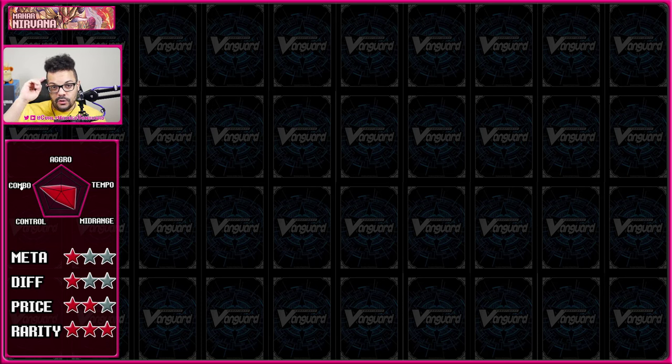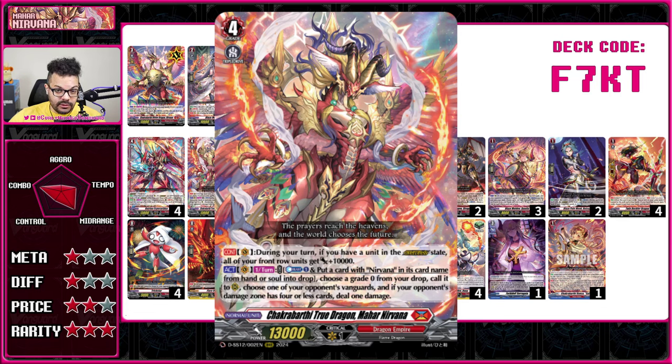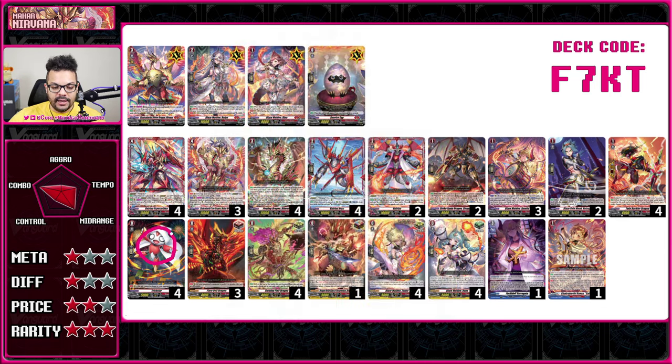The first deck is Mahar Nirvana, used by the main protagonist of the previous anime, Kondo Yuyu. It focuses on a grade four — the booster is called Triple Drive because these grade fours have triple drive. What this grade four does is power up your units if you have overdress units on your board, which is when you take the hooded unit and put it on top of the red unit to activate effects.